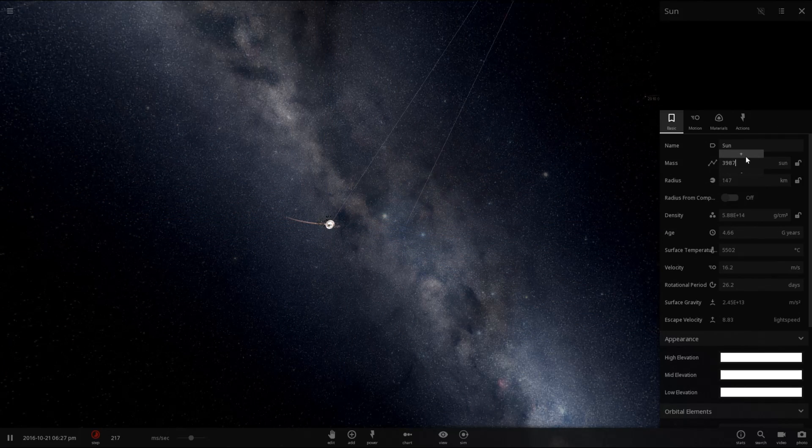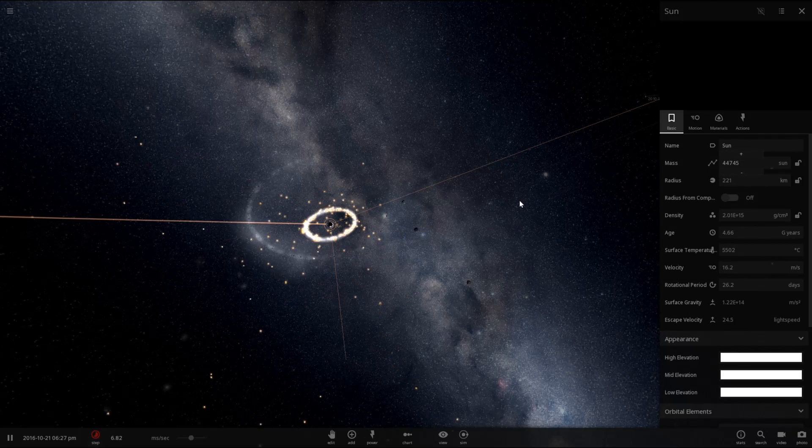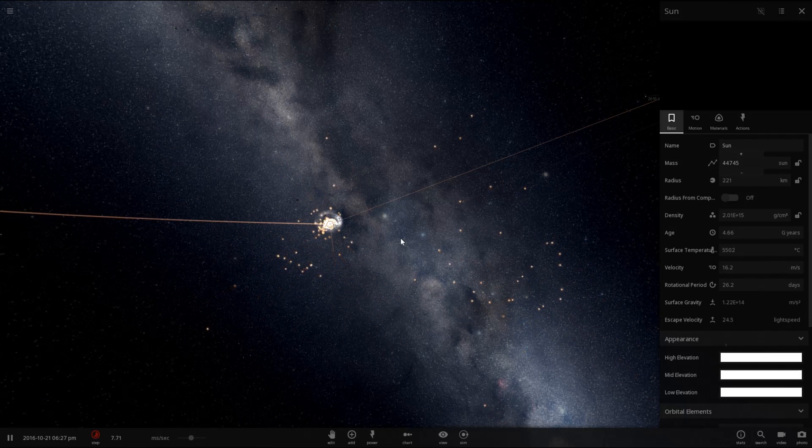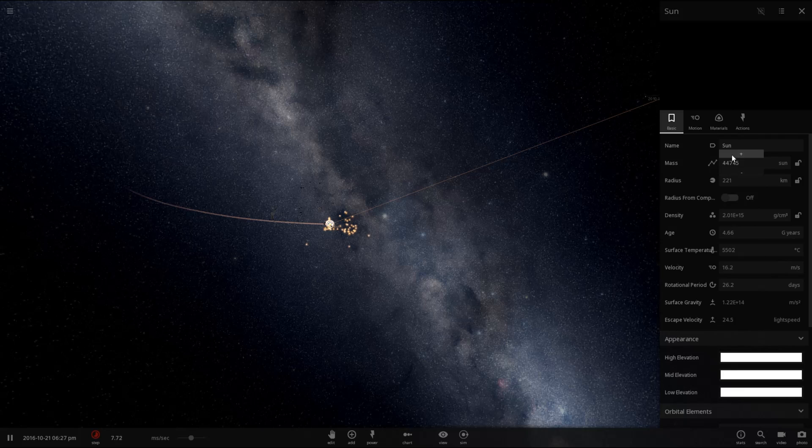Let's keep increasing the mass. Now it is 10,000 masses of the sun, and I think it has inhaled Mercury. Shortly here it will inhale the particles around the outside. As you can see, it has some nice red glowing particles around it — that is its accretion disk as it's inhaling these planets. But let's keep going. I think its radius is only 260, 270 kilometers.